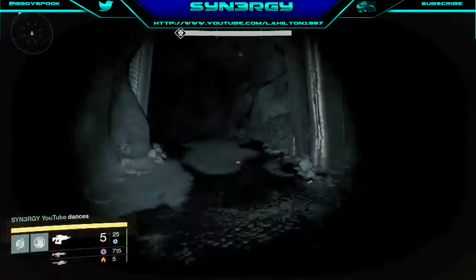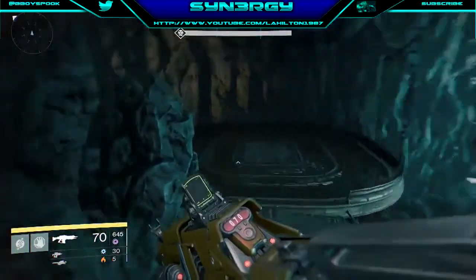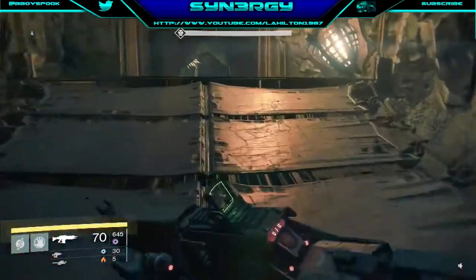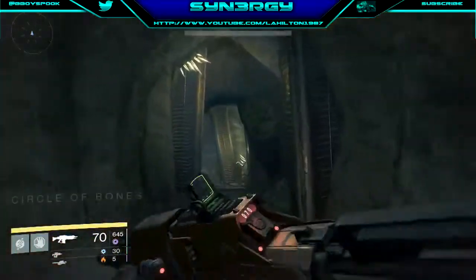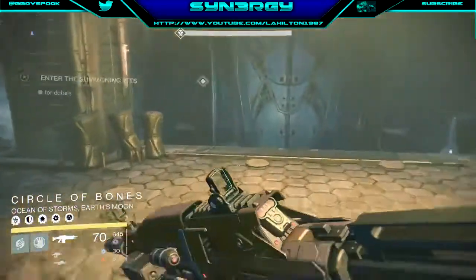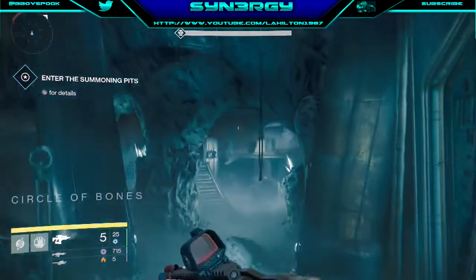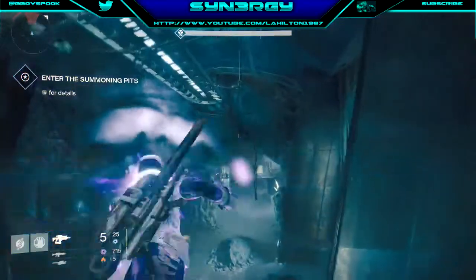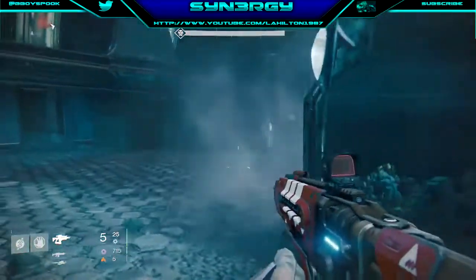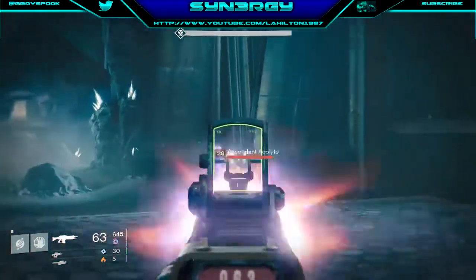At each part I just do a little dance to show it's completed - well, showing off really. Moving on, we're coming down here. Just like in the strike, you'll either get a witch or a knight. You want to fire one of your rockets or use your super. That didn't do any damage - so just to pre-warn you, supers aren't as effective as your rockets and other weapons.